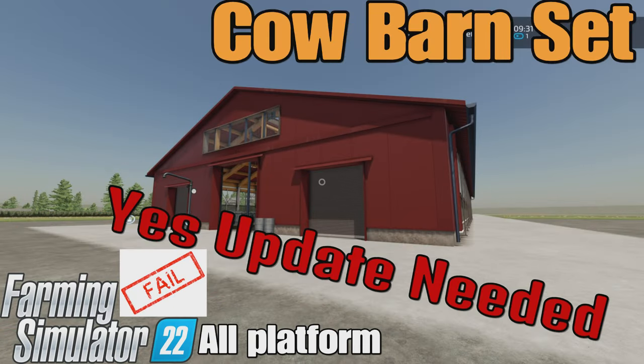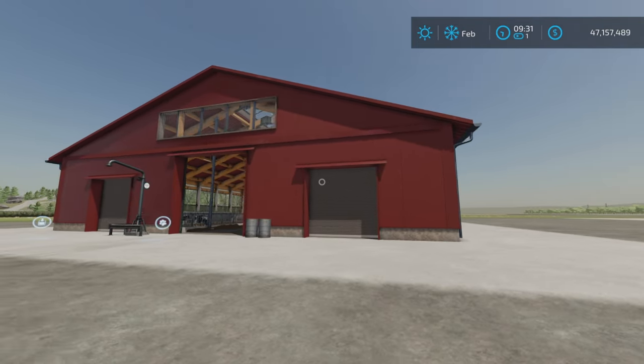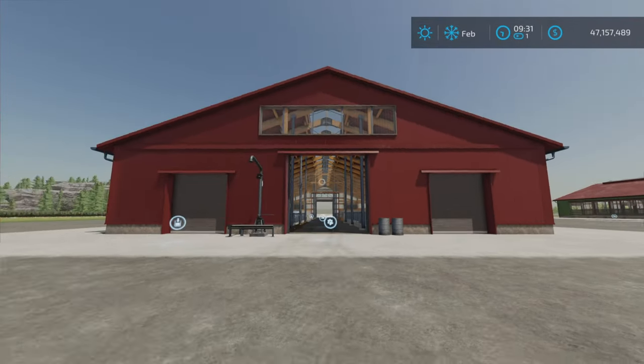Loony Farm Guy here, and this is the Cow Barn Set by Lancy Boy on Farming Simulator 22. It's available for all platforms — PC, Mac, and console. I'm on PS5 here on the Rock Crawl map where I do all my animal barn testing. It's 15.46 megabytes to download, with 26 slots each. On console it's a set of two cow barns.